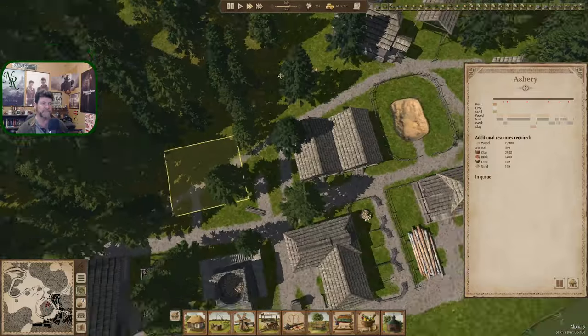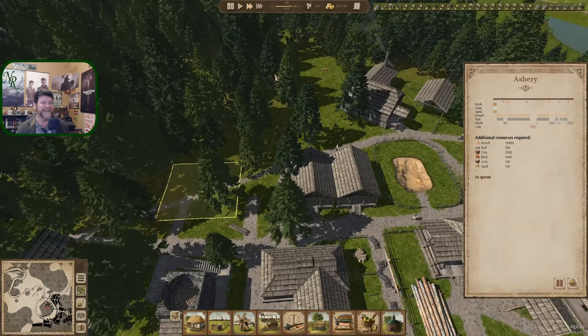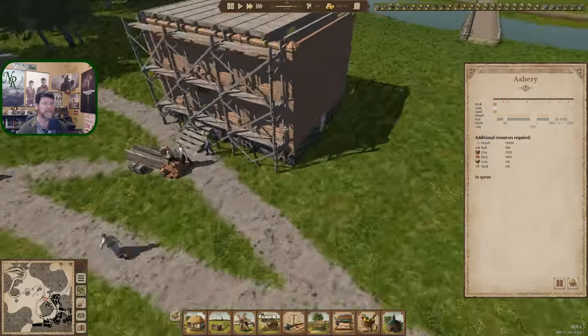Two asheries and the first one's tree is already down. The soapworks group is right there — it'd be nice to see a warehouse in the middle of all that. Drop it in right there. What else is going on? Row house is being built!